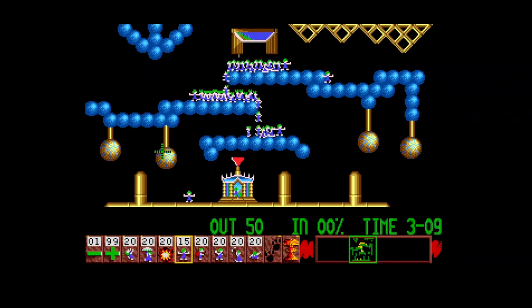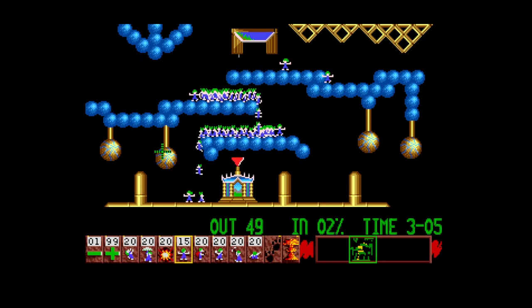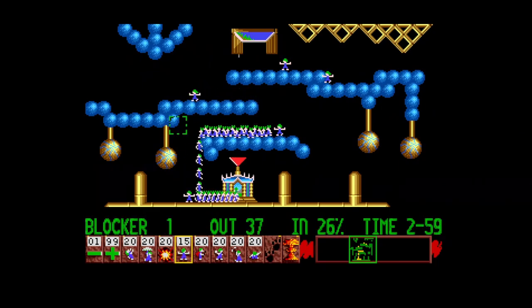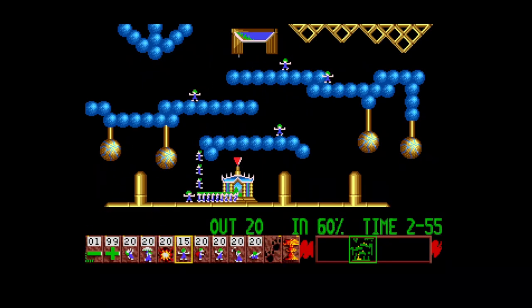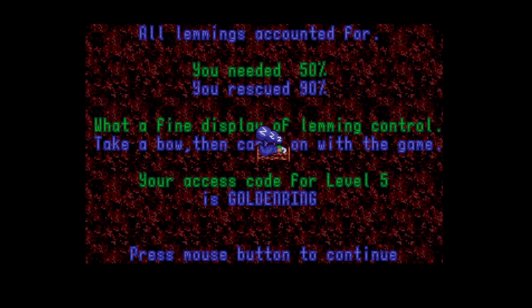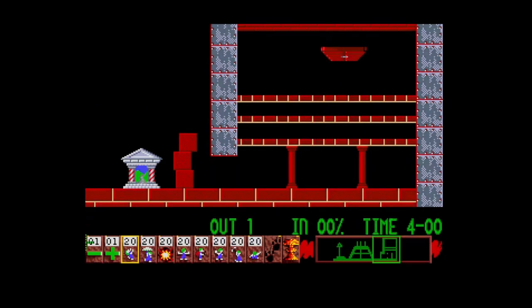We've got 2% in so far, here they all come now. Unfortunately we're going to have to sacrifice the blocker lemmings — once they're set as a blocker you can't get them out; clicking does nothing. So we'll have to sacrifice them, and they'll blow up when that timer counts down to zero. We've got 90 lemmings rescued — I needed 50, so that meets the quota. Each level has a quota you need to hit.